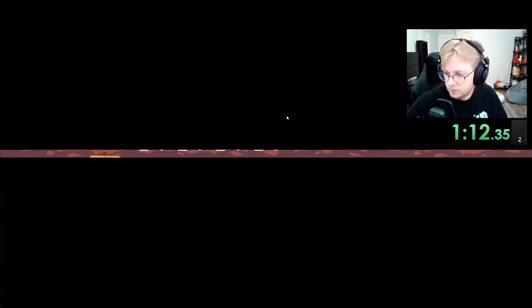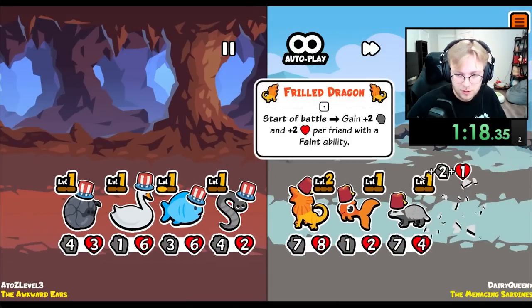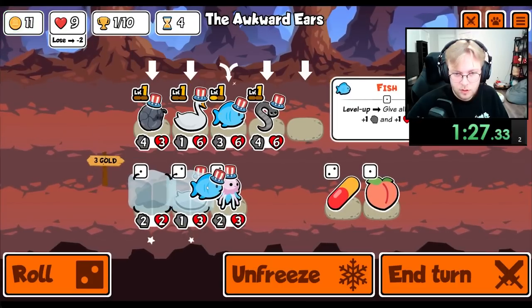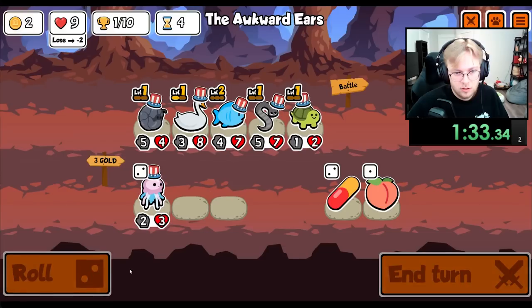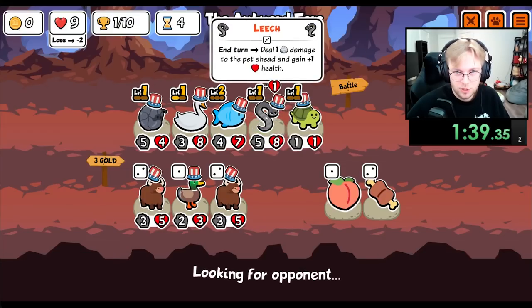Too strong for us. Okay, we level up here. We'll use the Leech to kill this turtle to get a Melon onto the Leech.